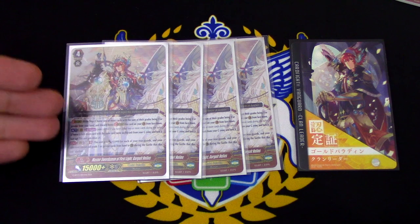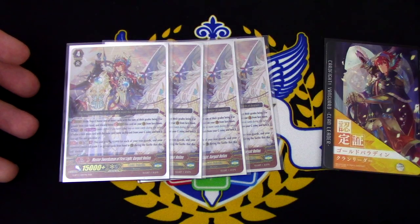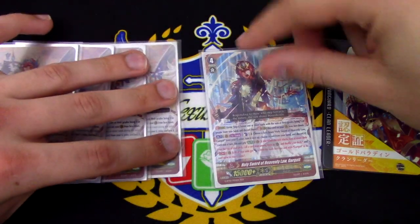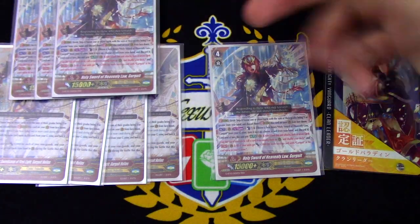And because the unit has Gurgit in its name, if you choose to stride with this throughout the game and then return to striding into Heavenly Law, Heavenly Law Gurgit will receive more power based on the number of Gurgits that you have face up in your G zone.